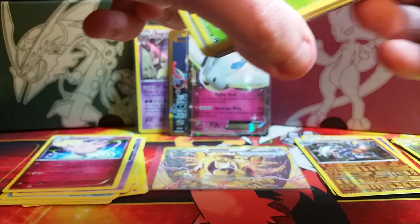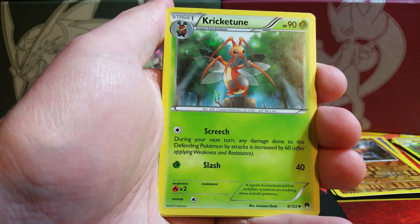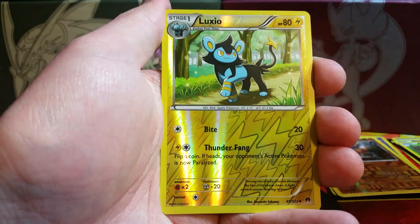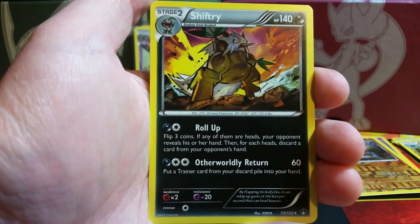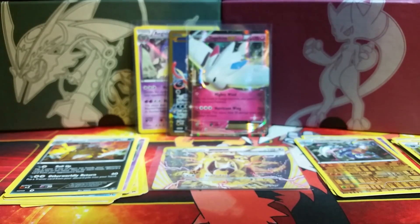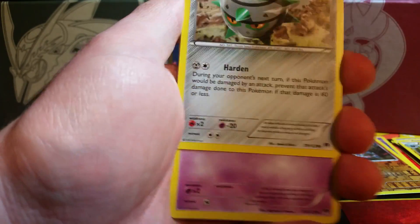So we have managed five foil cards out of this half of the box so far — should get at least one more. We begin with a Grass-type Durant, a Luxio, Kricketune, Kricketot, Rattata, Corsola, a Skrelp, Petilil. Reverse holo is another Luxio uncommon, and the rare is a Shiftry. Big fan of the artwork on this — it almost seems like he's standing in the middle of the Apocalypse or a warzone. Trevenant still wins in my book even though Shiftry has the Dark-type advantage.